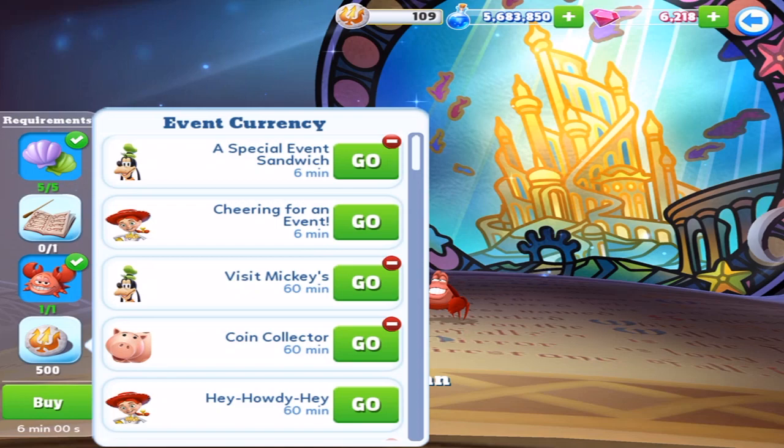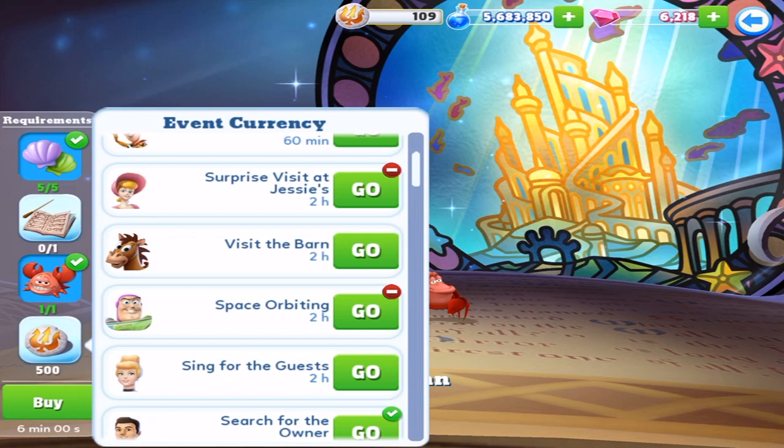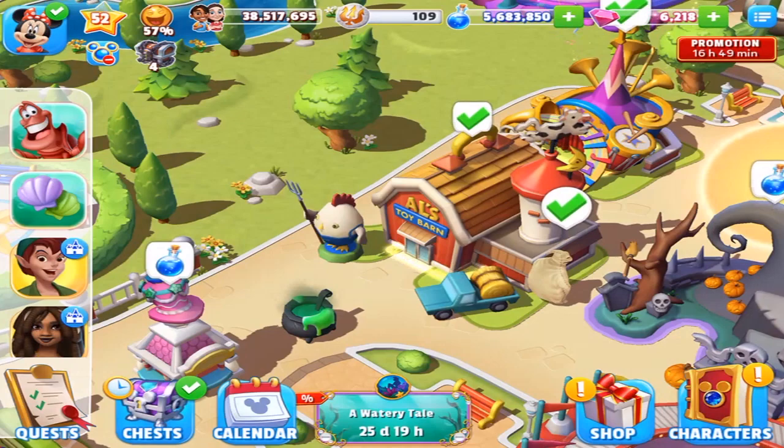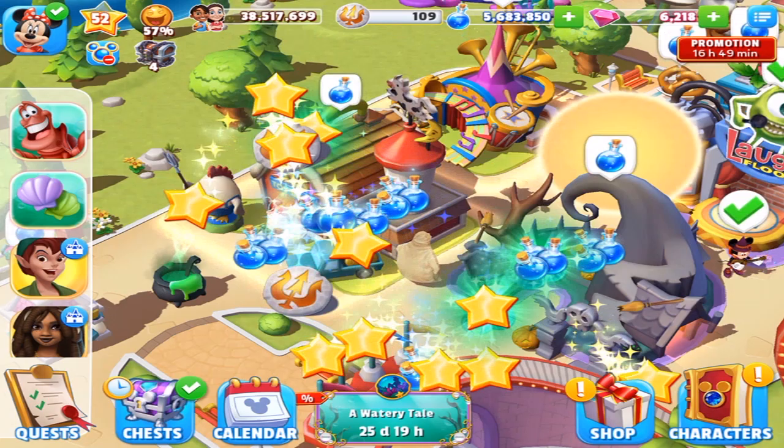And then of course we've got 500 of the currency, and that's basically you put characters on quests which will net that, and of course clearing the little clams as well will also net some. Now I have to wait two hours to get Sebastian. But that's okay. Now let's just do some clearing.